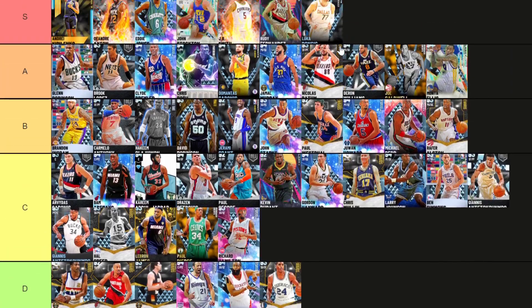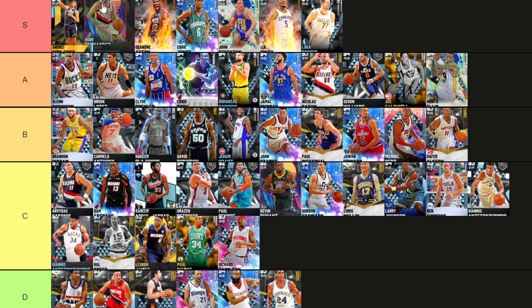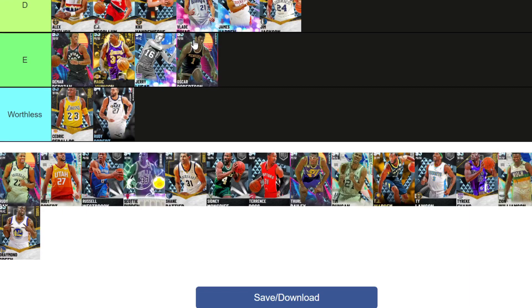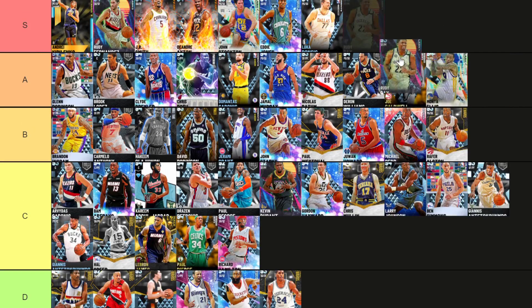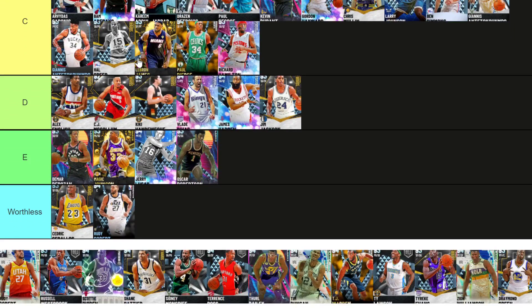Rudy Fernandez — get into S tier. Even though I tried to make like an S-plus tier, Rudy Fernandez, Kurilenko, J.R. Smith, Ayton, and maybe Stockton are like a tier of their own right now. Badged up Rudy is a tough one because he does cost quite a bit to badge up. He's basically a clone of the dentist — like a worse version of him. Let me put Rudy in A tier. But he is quite a significant downgrade from the dentist, by the way.